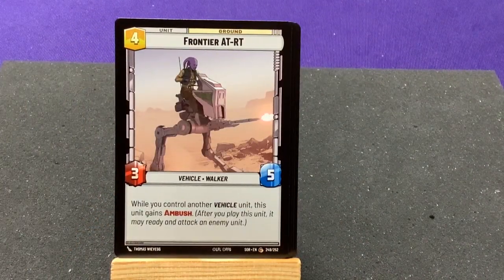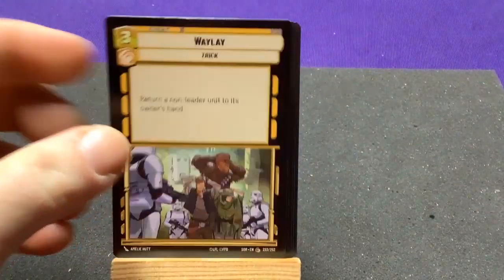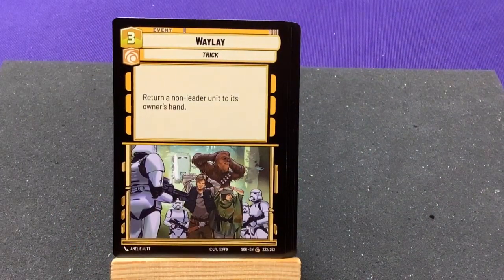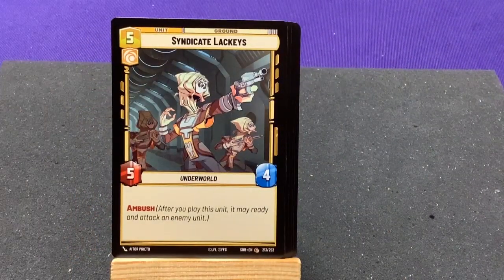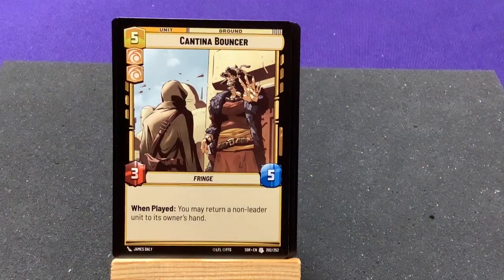The Frontier AT-RT — when you control another vehicle unit, this gains Ambush. That's neat. Wei Wei — return a non-leader unit to its owner's hand. Syndicate Lackeys with Ambush.